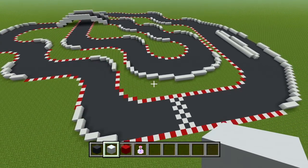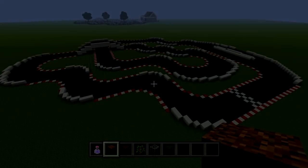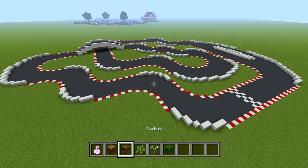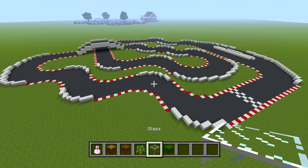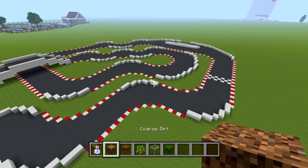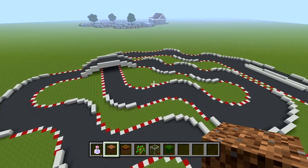Overall this is what our track is looking like and we can go ahead and start doing the landscaping now. For the landscaping, the blocks you're going to need are coarse dirt, podzol, oak sapling, glass, and oak leaves. You'll see why we need the glass in a second, but as of right now the first thing we're going to do is start cutting out all the grass.